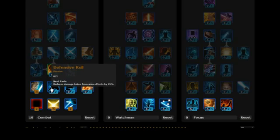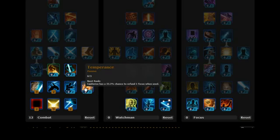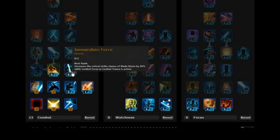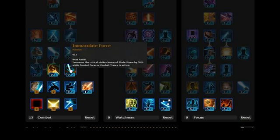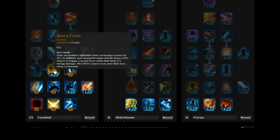Stick 2 points on Defensive Roll, and moving across, stick 1 point on Temperance — causes them to bleed. Stick 2 points on Immaculate Force, basically increasing the critical chance of Bladestorm. Stick 1 point on Attoru Form.